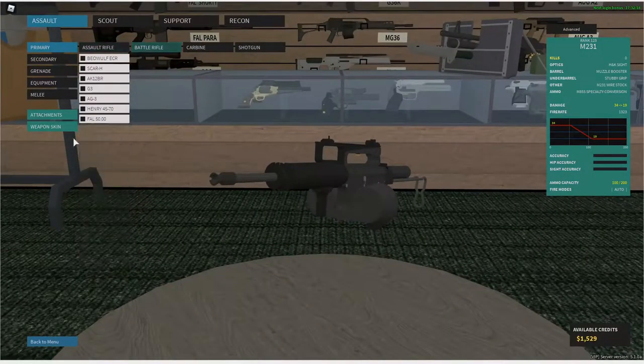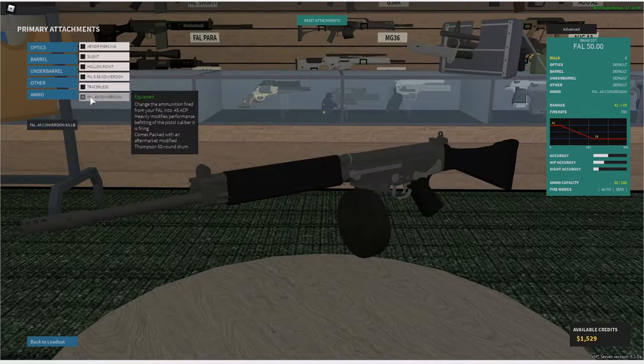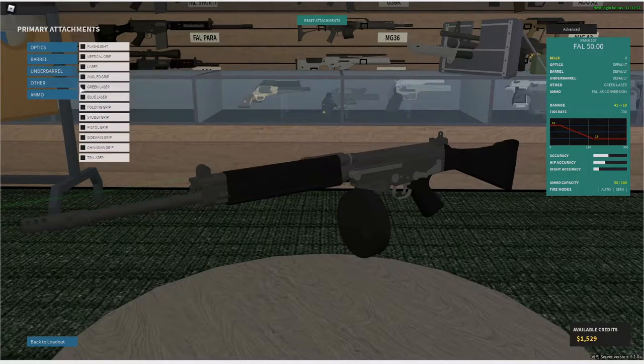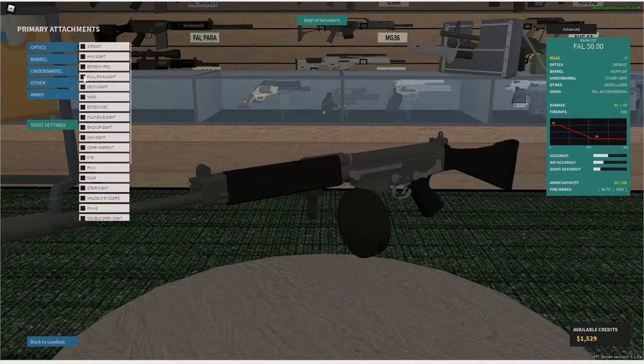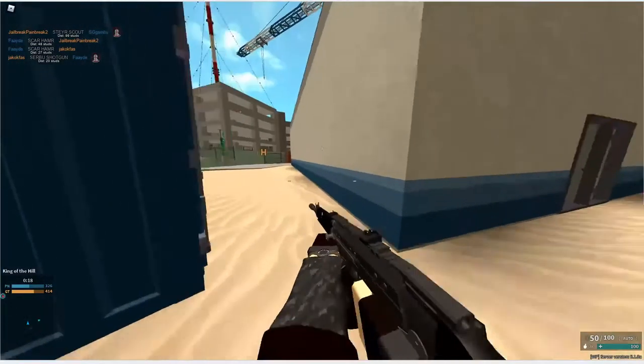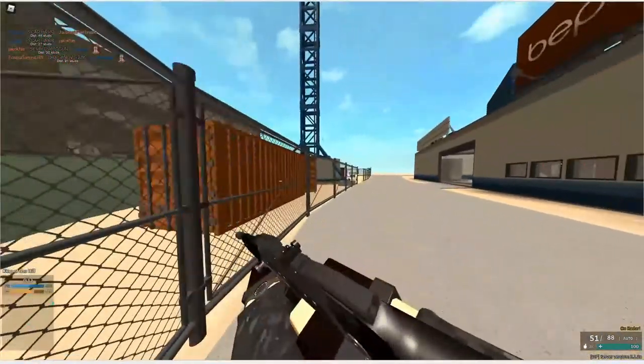That's the first one. Now we move on to the Foul. There is this thing where it drastically decreases long-range performance, but the close-range performance stays the same and you get a Pro Mag with it. Let me throw some stuff on — stubby with comp, or just a muffler or something. Yeah, it's your friendly neighborhood Foul 50.